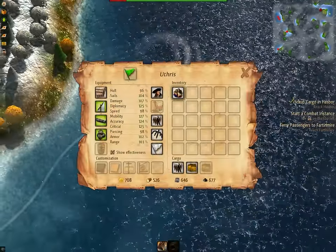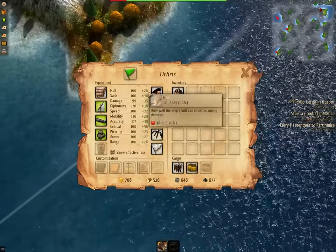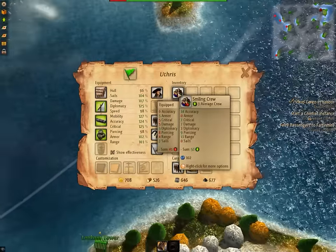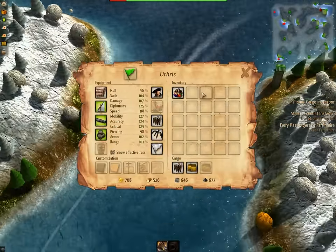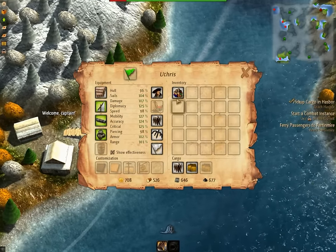We just found a new crew — it's a bit of an upgrade. Diplomacy goes down, and diplomacy affects reputation gains and how much money you get for trading. But damage goes up, critical goes up, accuracy — so this is definitely a combat-oriented crew. We'll swap them out in this harbor here. We can also sell crew for XP.